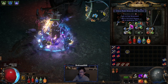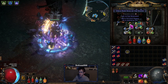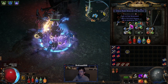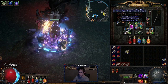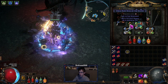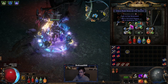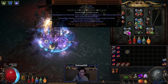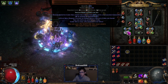The ring is just a random blue placeholder — I'm going to use a percent life ring with a T1 life roll and craft fire res on it, since I'm short on fire res. That ring is level 80 so I need nine more levels first. I'd never used Vixen's Entanglement gloves before, but I saw a lot of people using them as a league start option because they're very cheap and easy to get.